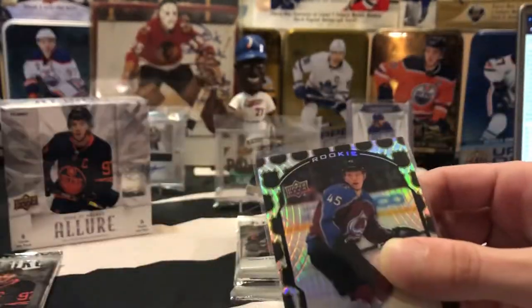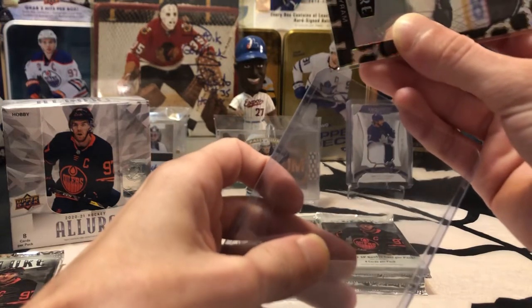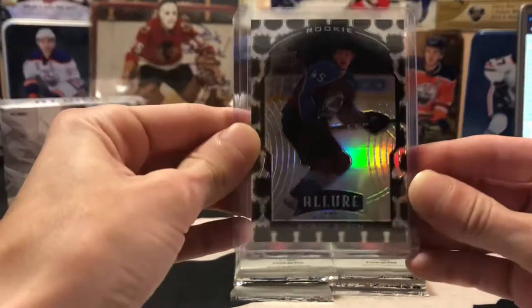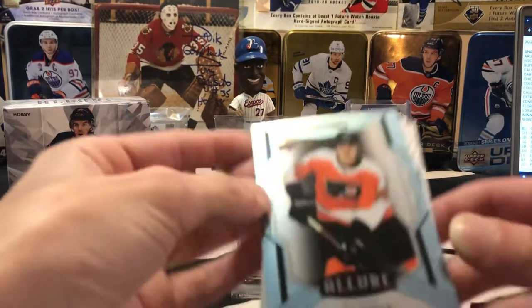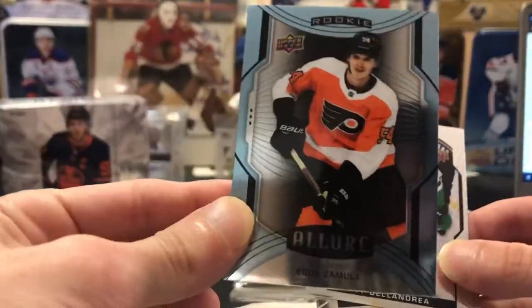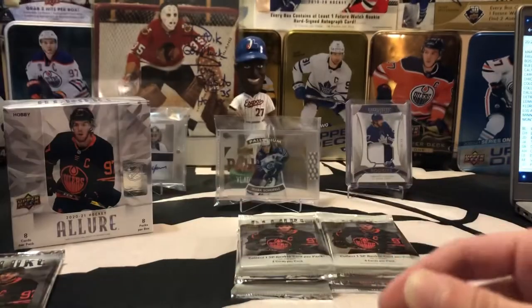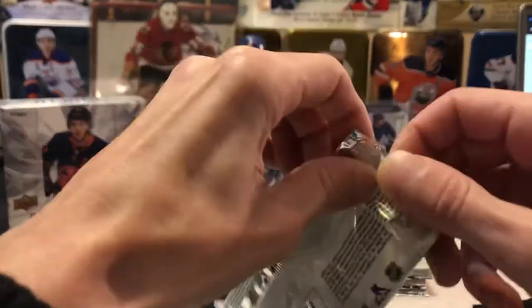Jerry's not here to do the hard work for me, so I'll have to sleeve it myself — there we go. When we hit something like that we're definitely going to get it cased up. A nice little Bowen Byram rookie there, and we've got an Igor Zamula — looks like some sort of a rookie short print there for the Philadelphia Flyers. We'll finish off with a Ty Dellandrea and a Carter Hart base. A pretty good first pack there with a Bowen Byram and a Steven Stamkos parallel.